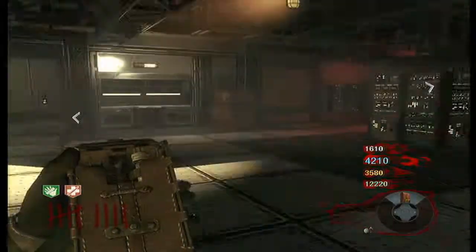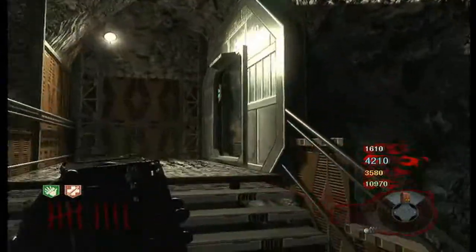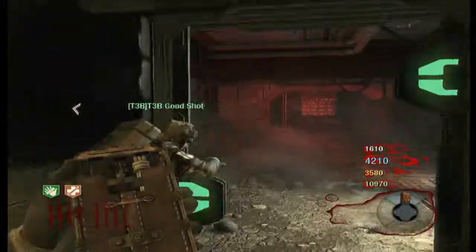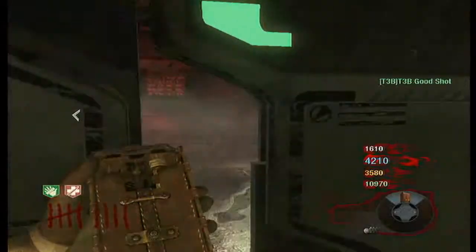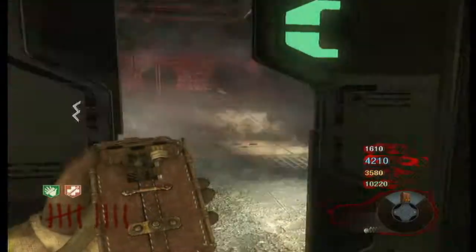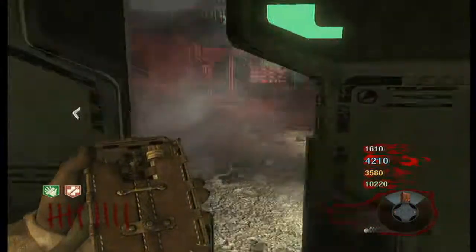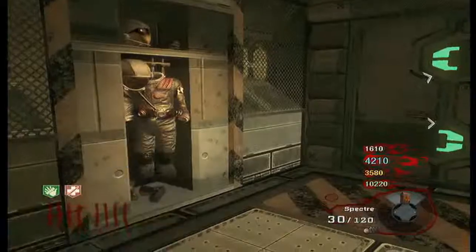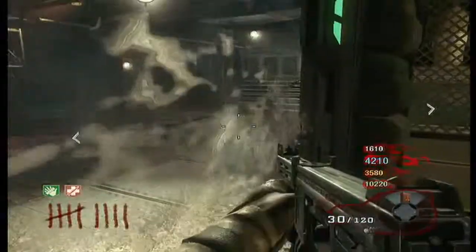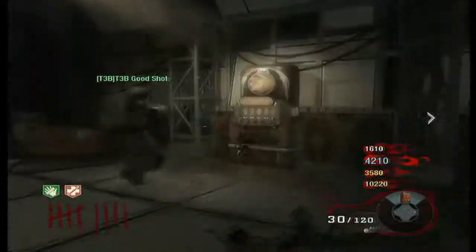The next one is Stamina Up, which is in Tunnel 11. I just saw it on the wall. This is from the power room going in there. I didn't want to go out there without my mask, but you need to because you can't have your mask and the hacker at the same time.